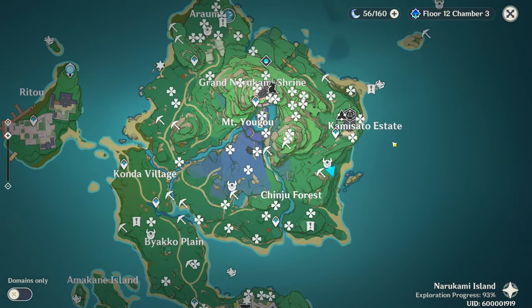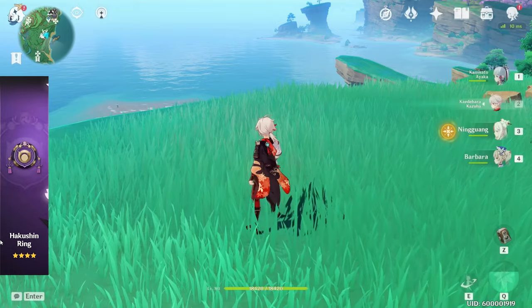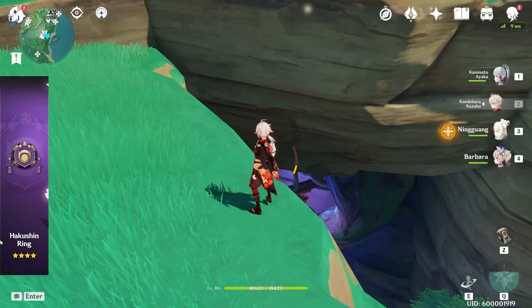Now on to the fifth and final craftable weapon — the 4-star catalyst. The quest you need involves purifying Sakura tree roots around the map. I think you get the quest from the Grand Narukami Shrine. The lady you speak with will want you to purify five of these around the map.